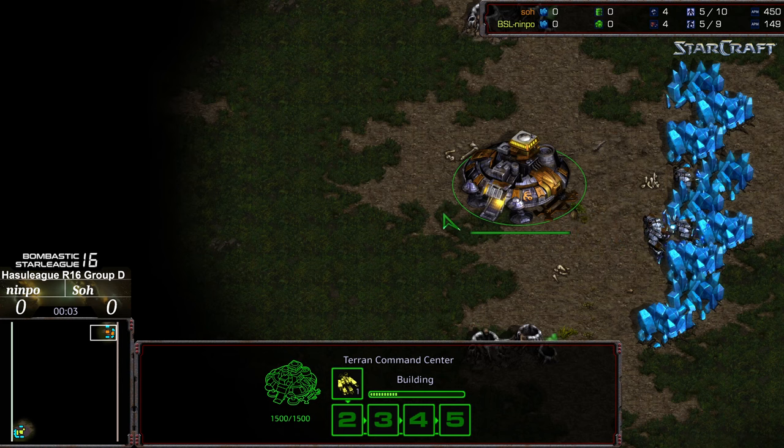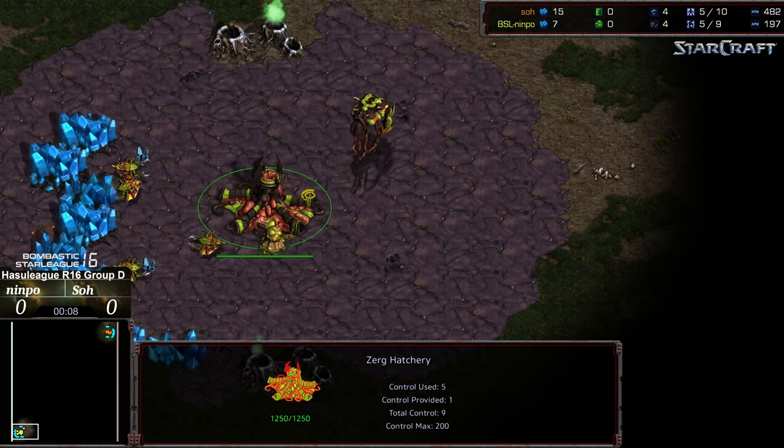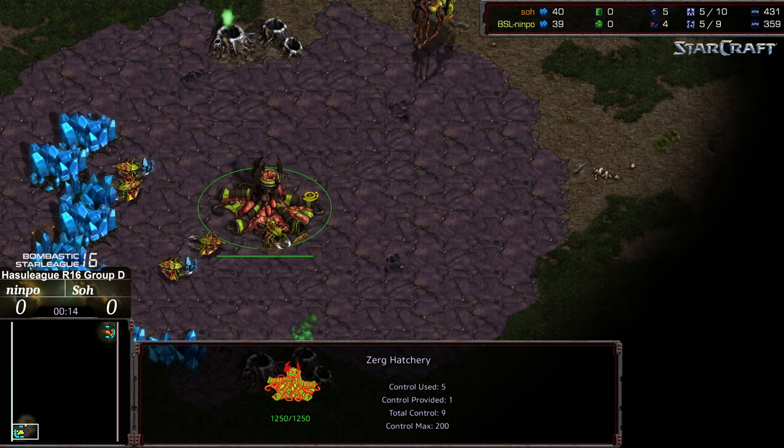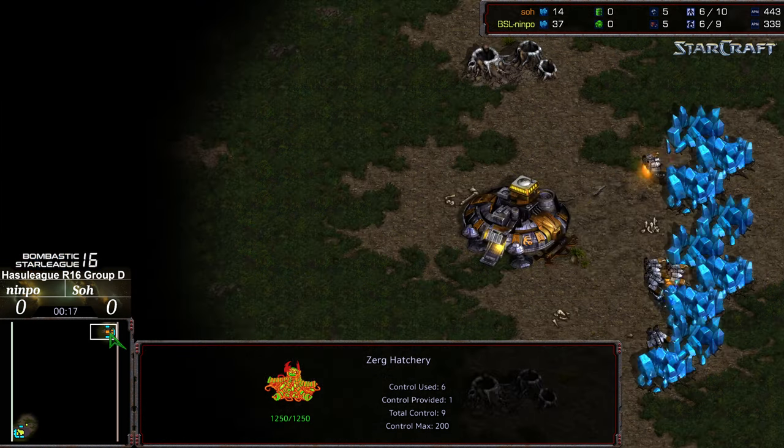Welcome to another commentary by Diggity. Up in the right corner we have So, starting as the orange Terran. Bottom left corner we have Nympho, starting as the yellow Zerg. This is on Odyssey and could be an interesting one — a winner's match, I think, well deserved. Both matches, this is turning into a really interesting group.